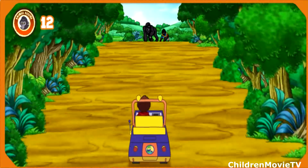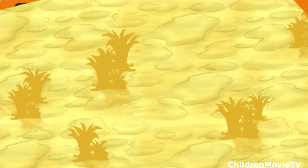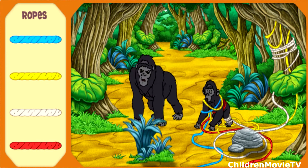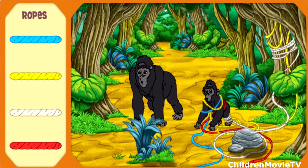Fantástico! I see Baby and Daddy Gorilla — let's go help them. Baby Gorilla is caught in the ropes and Daddy Gorilla is worried. That must be why he's acting so fierce. We need to help the gorillas. Let's clear away the ropes to help Baby Gorilla. First, click the rope that's yellow — amarillo.